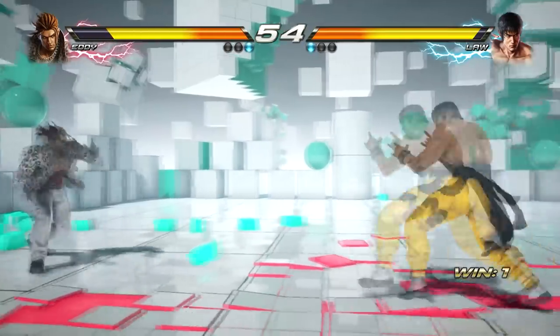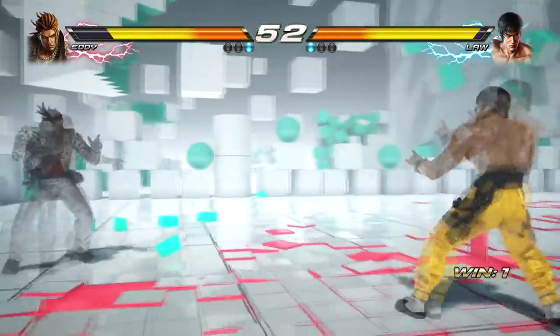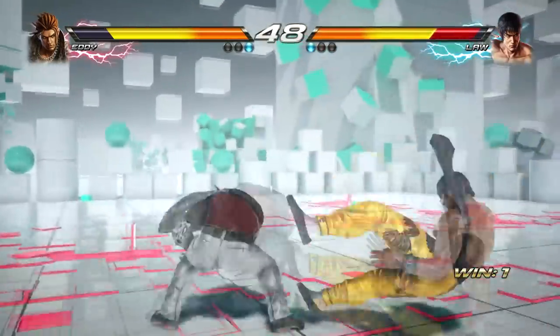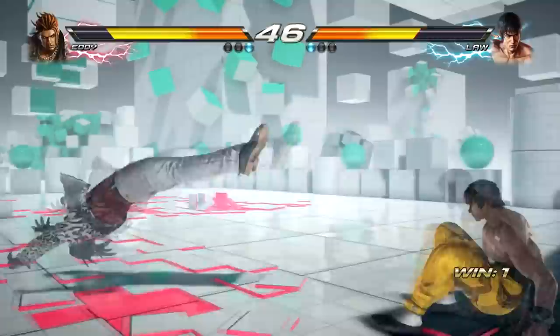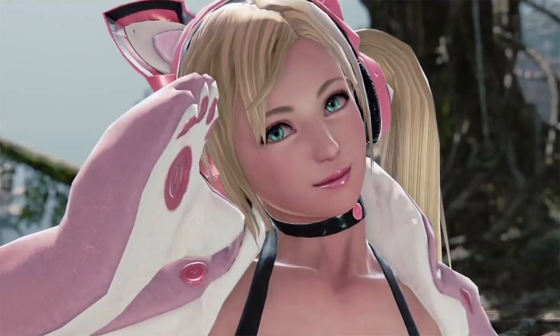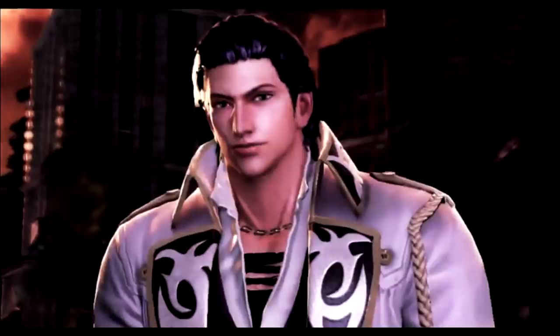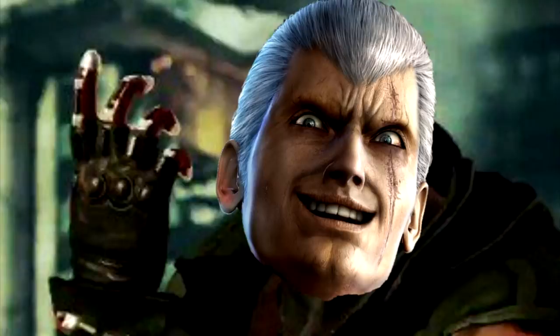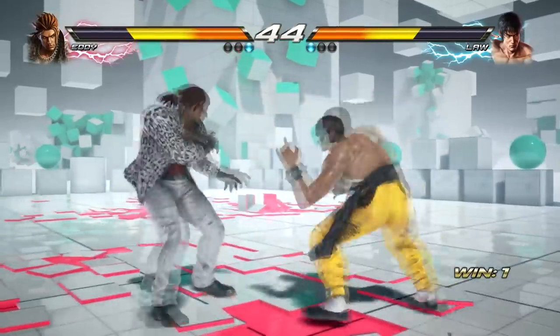He is an extremely dangerous character on all levels — even his appearance looks extremely threatening, which aesthetically makes Brian very exceptional. Jin looks like a typical anime main character, Lucky Chloe looks like a K-pop idol, Claudio looks like an exorcist. Brian on the other hand looks like a rapist. So lighten the mood with a light-hearted customization.